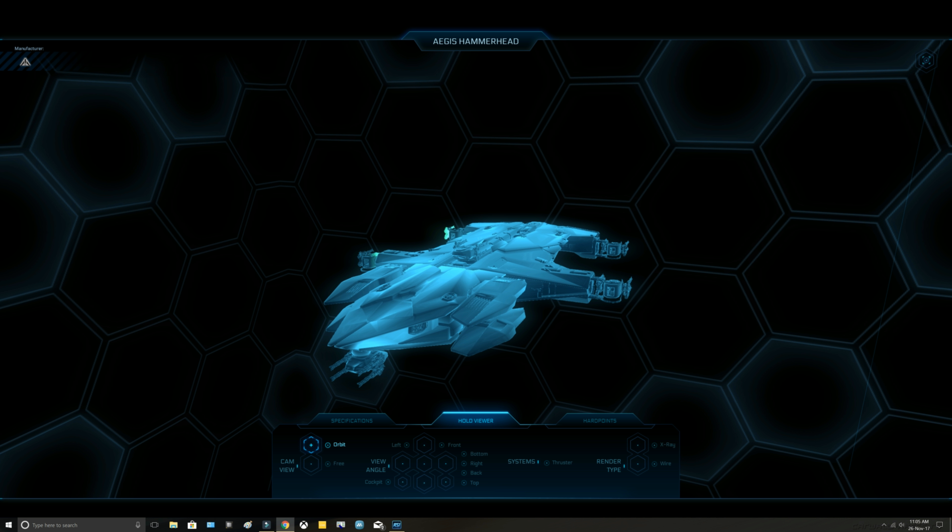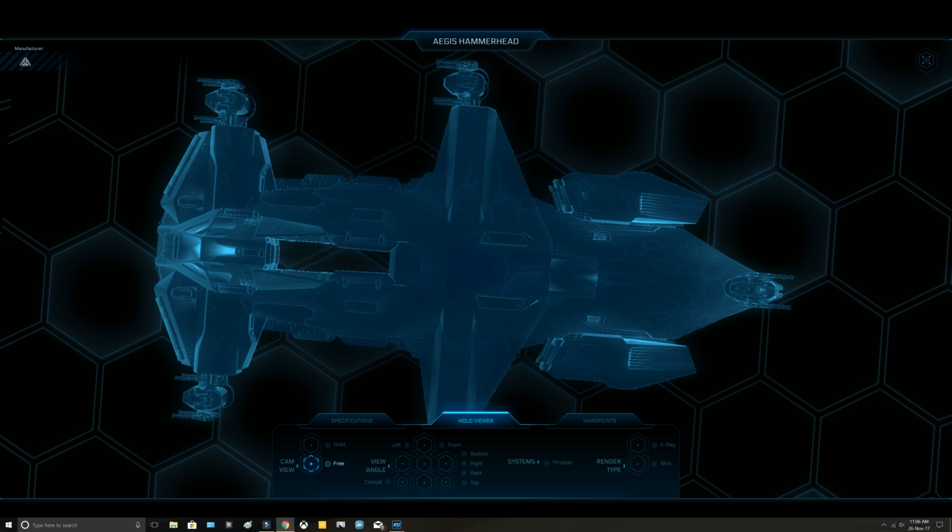It's designed for taking out bombers and fighters — think your Gladiator, your Retaliator, that's what it's built to take out. From the hold viewer it's actually a quite nice-looking ship in regard to its aesthetics and cosmetics. We have a turret up on top and four around the sides of the ship, allowing for great visibility and great damage dealing.